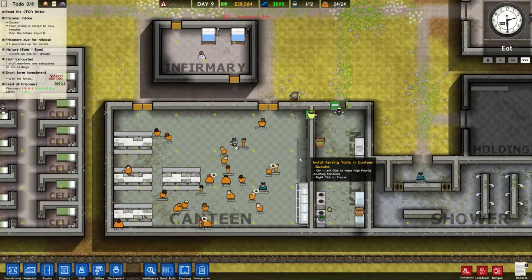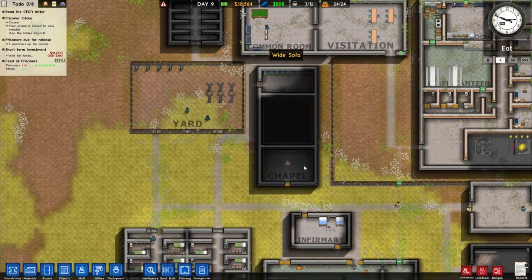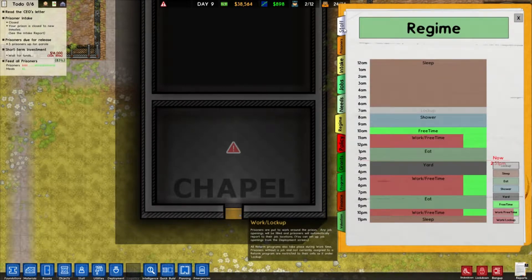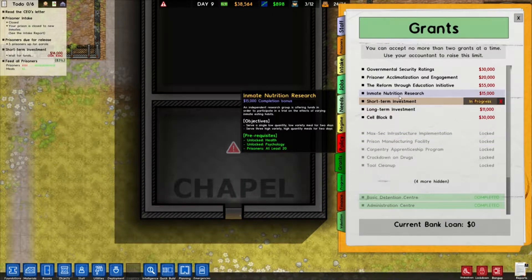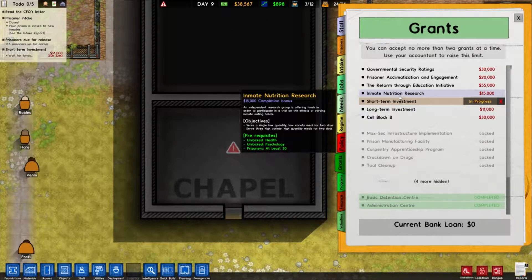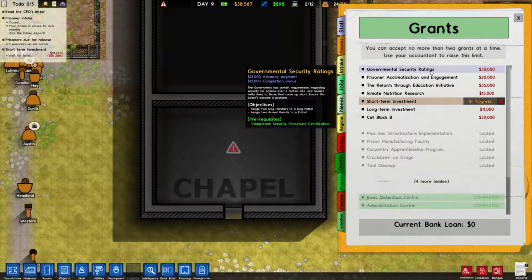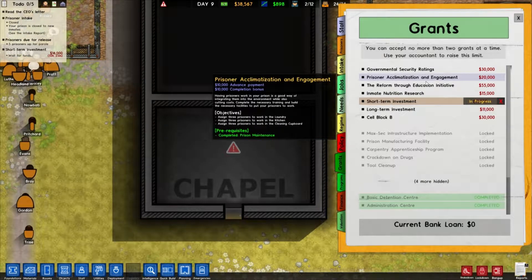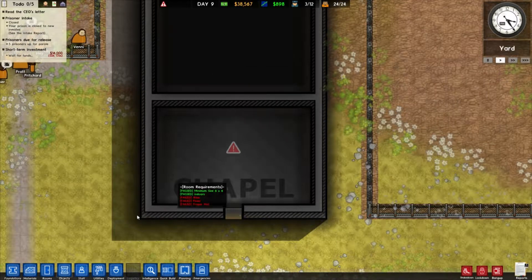Let's throw in a staff door up here — it's a little bit quicker for them to walk out this way rather than all the way around. Just to make life easier for our kitchen staff, we're going to put in another serving table so they don't have to walk that far to put food out all the time. And the chapel is done, so now we can begin filling it up with stuff. Are there any grants we can take? There's an inmate nutrition research grant — serve a single low quantity meal for two days, then three high quantity meals for two days. That's going to be pricey but grant us a lot of money.